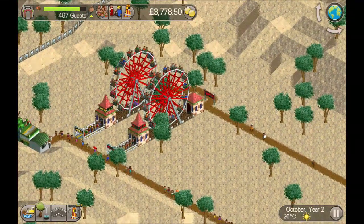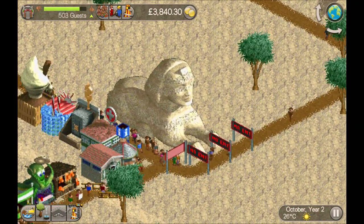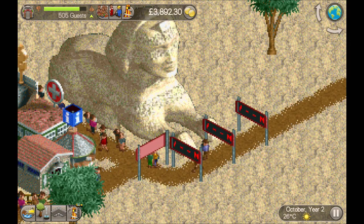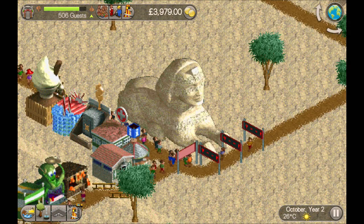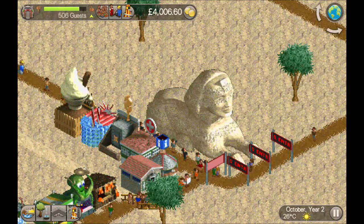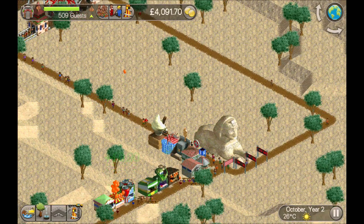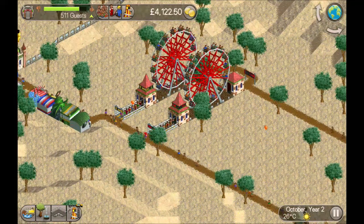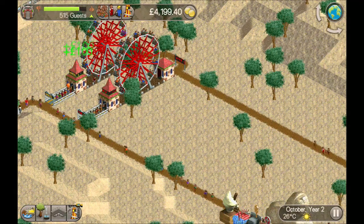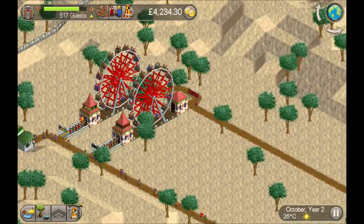I've got some ferris wheels here with an exit path just down past the sphinx I've put down. I've got no entry signs because this lady Kathy P - once she stops looking at scenery she might walk back the wrong way, so the no entry signs keep her walking the right way. There are a lot of guests looking at the scenery. The plan is to put a couple of ferris wheels down - you might get enough guests thinking 'great scenery' and win the most beautiful park award, which gives you a boost of guests. I'm planning on spamming ferris wheels where the trees aren't, and once I've got at least 10 I'll be eligible for best gentle rides.